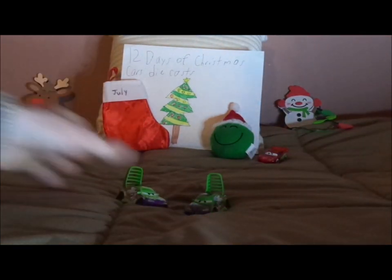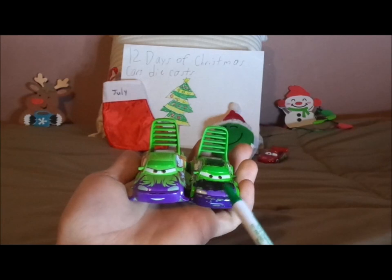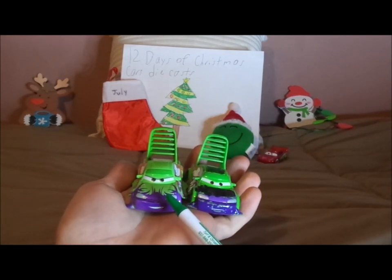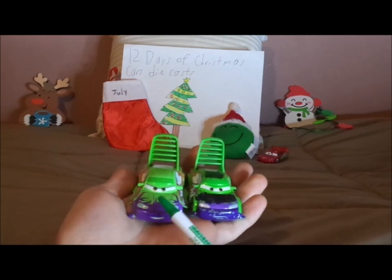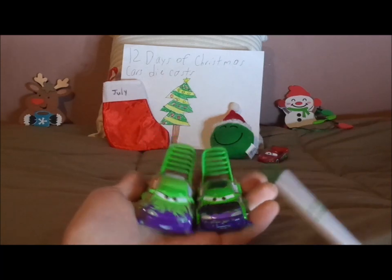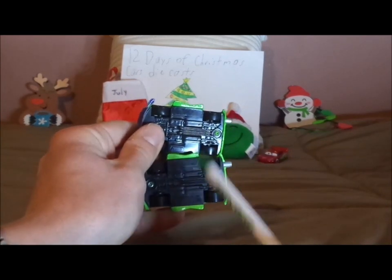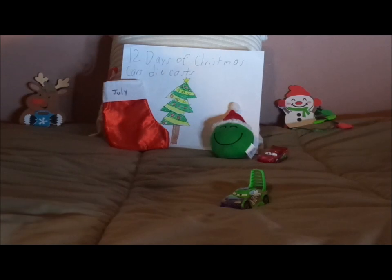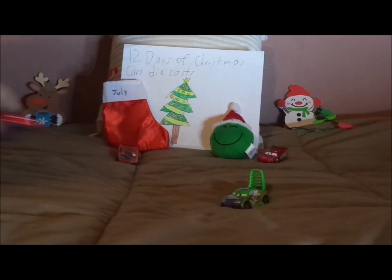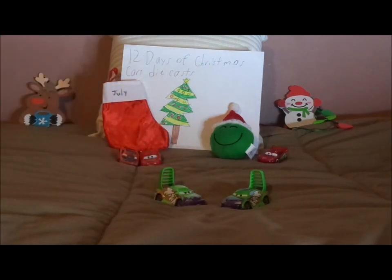Now let's compare him to the normal Wingo. Here are some similarities and differences. Both are Wingo and both are members of the delinquent road hazards. Regular Wingo versus Tar Wingo — both have Thailand on their undercarriages. Now let's pull up some of the other tar cars: we've got Snot Rod and Lightning McQueen. And there's Normal Wingo. And that is it.